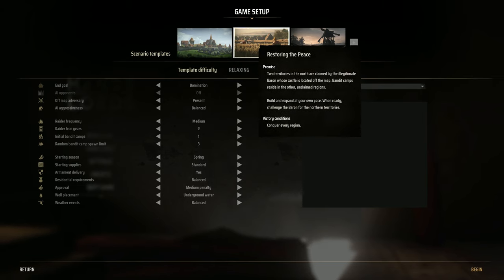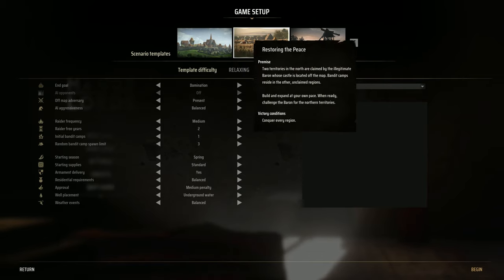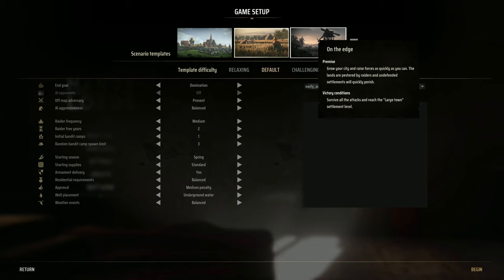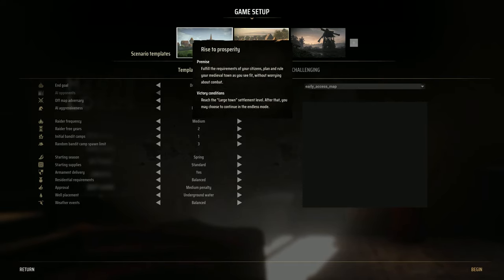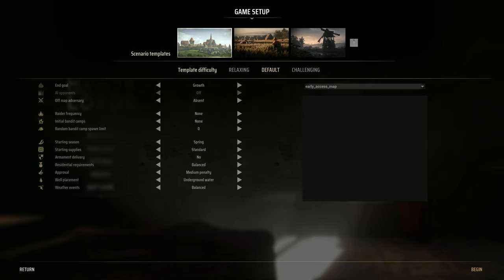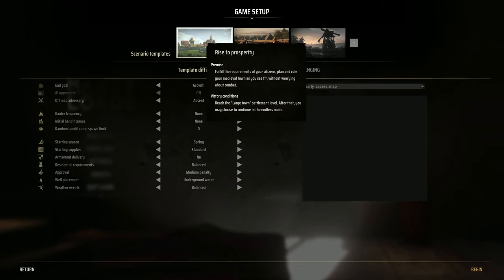Restoring the Peace: two territories in the north are claimed by the illegitimate baron whose castle is located off the map. Bandit camps reside in the other unclaimed regions. Build and expand at your own pace. When ready, challenge the baron for the northern territories. Conquer every region. And on the Edge — that P should be capitalized and that E should be capitalized. Clearly in proofreading mode. Premise: score your city and raise forces as quickly as you can. The lands are pestered by raiders and undefended settlements will quickly perish. I would fail at that, may I just say.